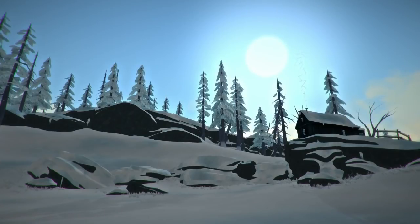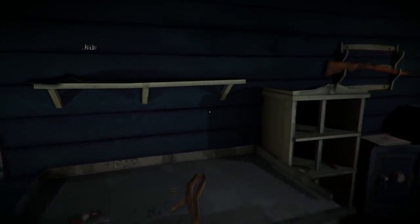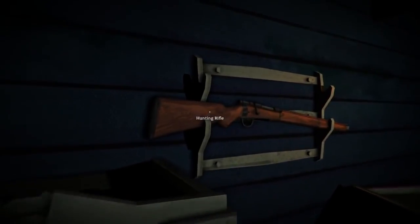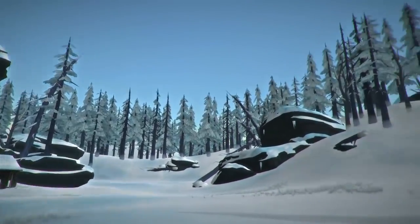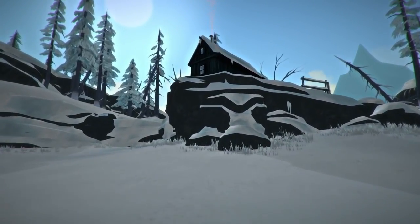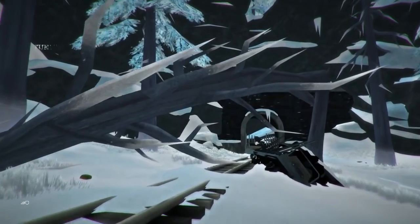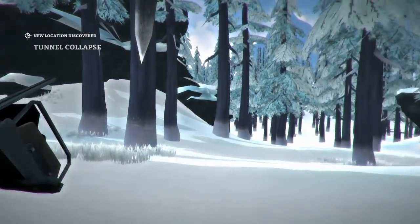Number 10: Trapper's Cabin. Back when the game consisted of two areas, this homestead was the place to visit in Mystery Lake. It contains most things you need to survive and thrive, including a bed, a workbench and sometimes a rifle, and there's no wolves to worry about in the local area. It's even a start on occasion if you're lucky, but being tucked away in a remote corner of the map, it doesn't make a great base. The easiest way to find it is following the train line to the tunnel collapse, turning right and hugging the mountains.